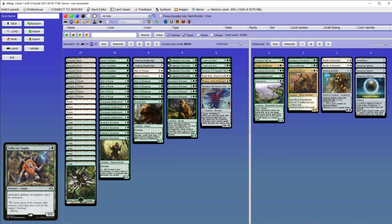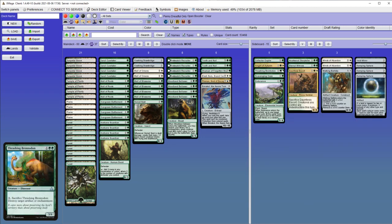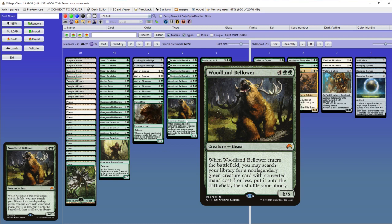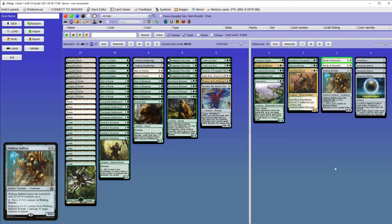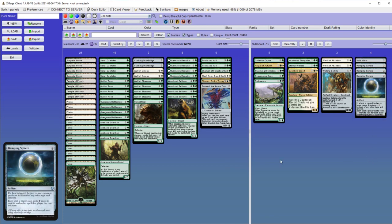Going onto the sideboard, there is some artifact hate, enchantment hate, and graveyard hate, along with some utility creatures — and all of those are searchable with Woodland Bellower and are put directly into play, not in your hand. Then there is more creature hate. Winds of Abandon can be useful when the board is stalled and you want to win the game with Shaman of the Forgotten Ways. And lastly there is combo hate, because the deck isn't as interactive. Compared to classic Tooth and Nail, it's way slower, but it's better against stopping small aggro decks.